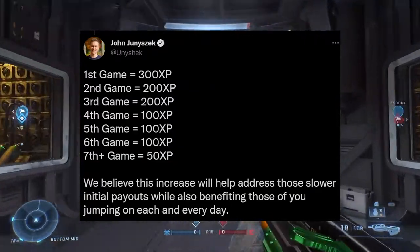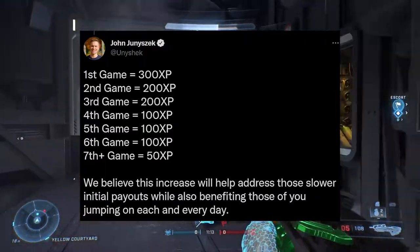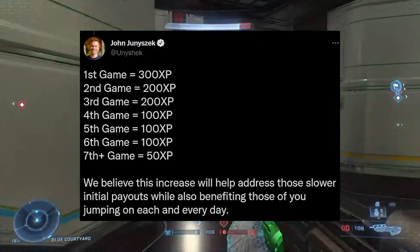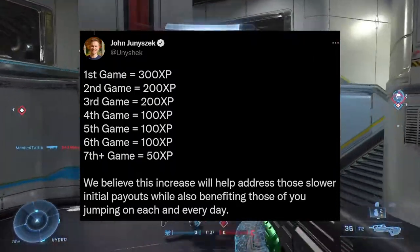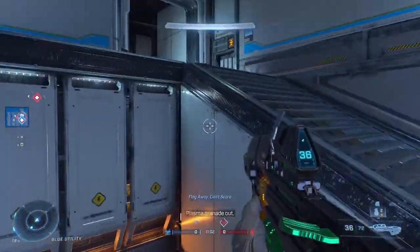As you can see, the first game of the day after this reset time — so for me 5pm — gets me 300 XP, the second game 200 XP, the third 200, then 100, 100, and 100 before the 7th game goes back to the default of 50 XP per game.